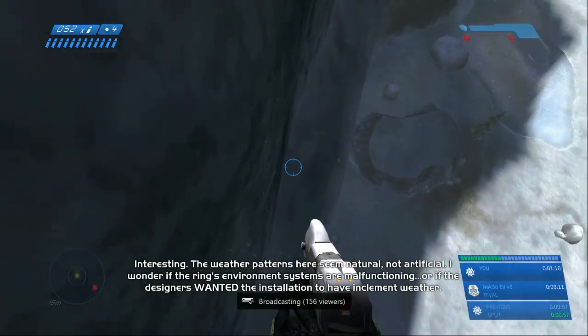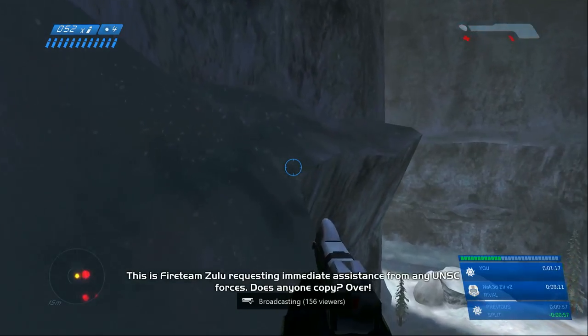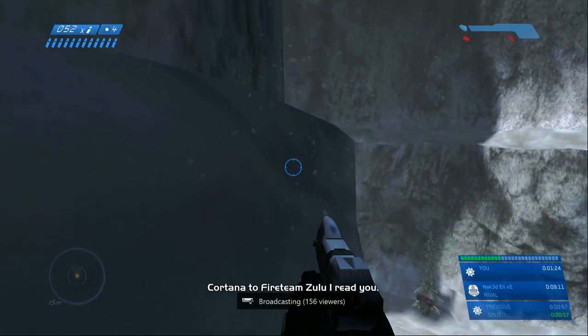Drop off where dark becomes light on that wall, and then we're going to curve around that mountain, land as high up as we can, and hold down forward on the joystick so we can stick the landing. Stay in Classic Mode — in Anniversary Mode the textures are all weird.